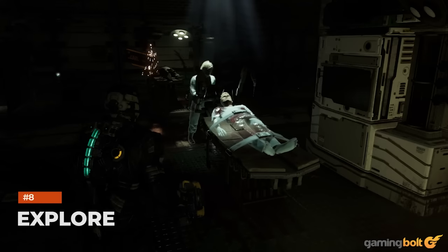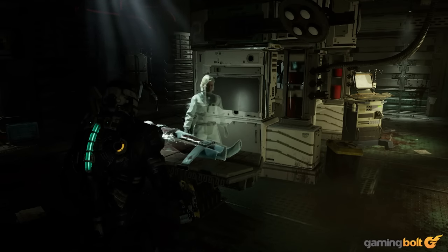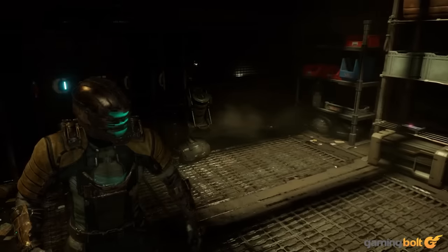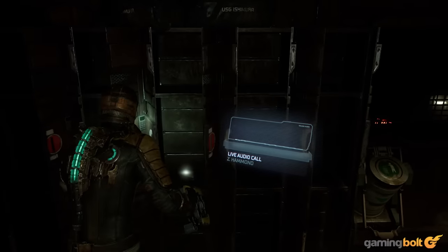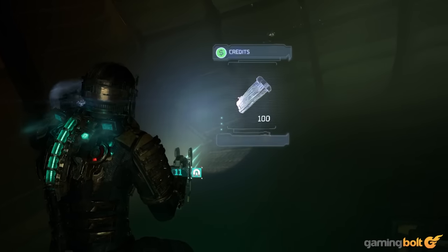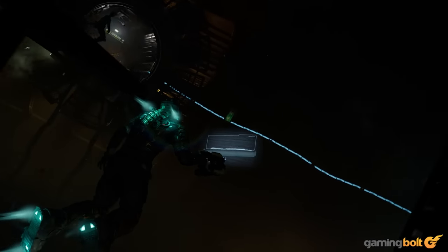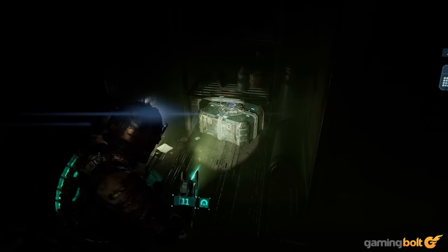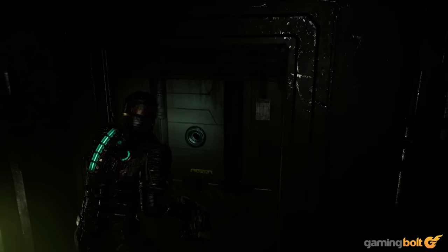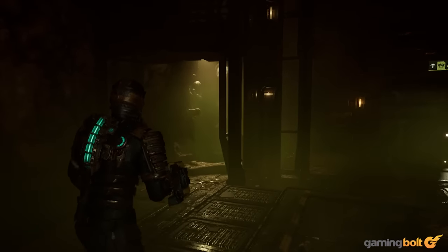Explore. Exploration tends to be a core pillar of the gameplay loop in most survival horror games, and that's true of Dead Space as well. There's plenty of room for exploration aboard the USG Ishimura, and more often than not, you'll be rewarded for going off the beaten path. Not only will you find additional items, ammo, and credits, you'll also find audio logs and text logs to flesh out the world and backstory, and often even side quests, many of which were not present in the original game.